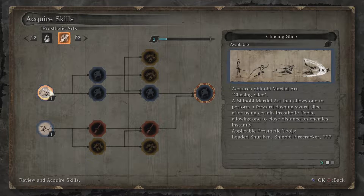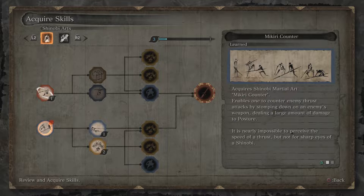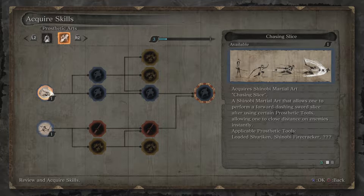Each one has their uses. The good thing is that we have the Mikiri Counter — that is important. We will need that very soon. In terms of Prosthetic Arts, one very important attack that we need is the Grappling Hook Attack, so we're going to get this in just a second. It uses the Grappling Hook to launch oneself at an enemy and use that momentum to perform a Rolling Sword Attack.